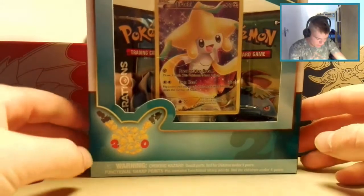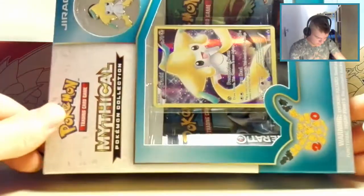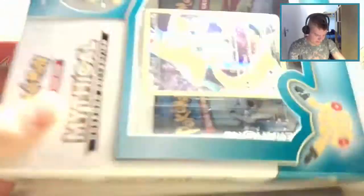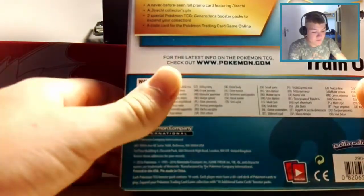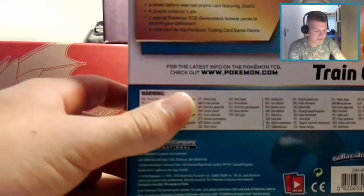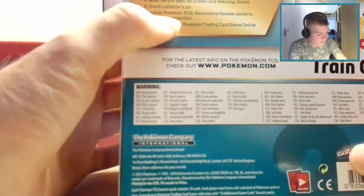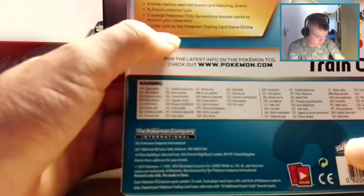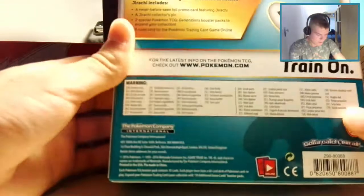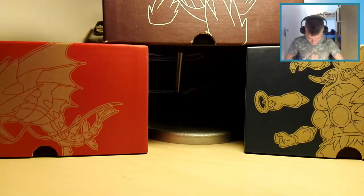This is what we are going to open up today — the Mythical Pokemon Collection with Jirachi in it. Looking at the back: 'Jirachi is at your command — rare and mysterious Mythical Pokemon arrive when they choose.' It includes a never-before-seen foil promo card featuring Jirachi, a Jirachi collector pin, two special Pokemon TCG Generations booster packs, and a code card.